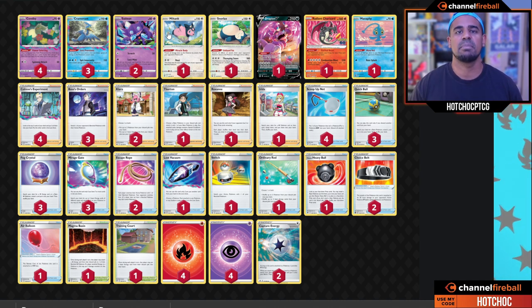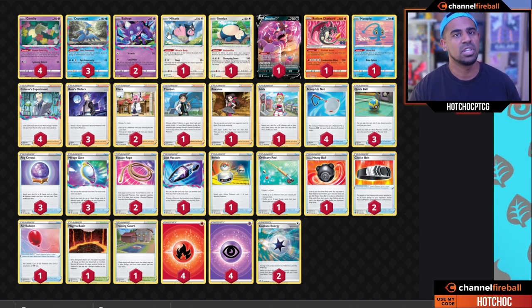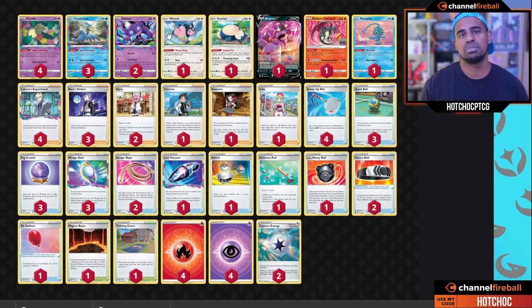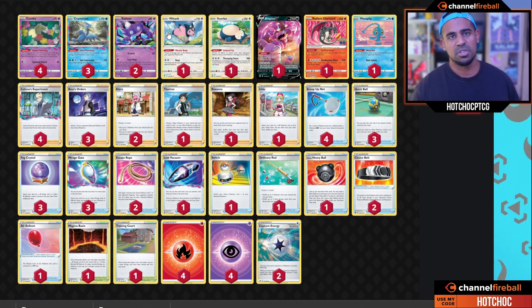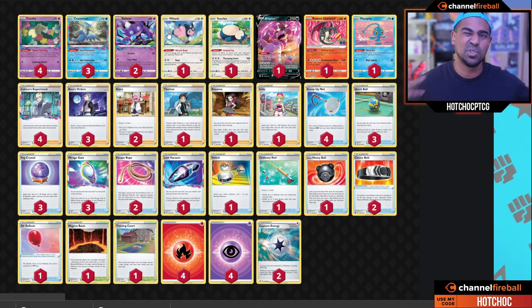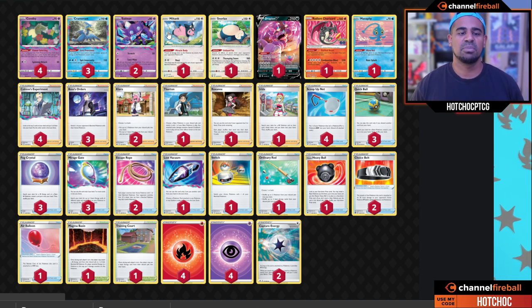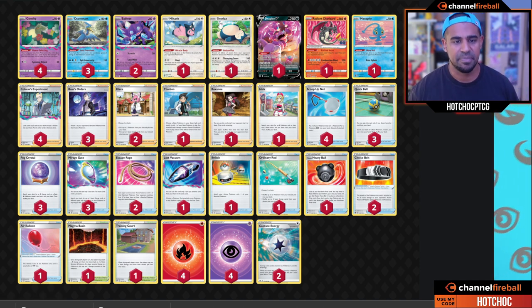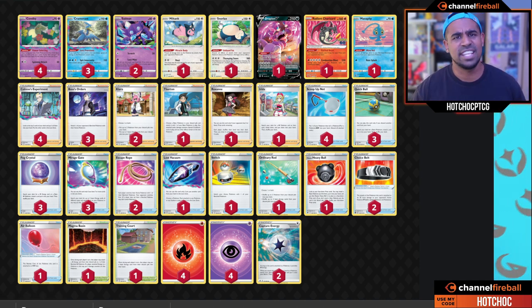There are two main Lost Zone attackers. You've got Miltank here — the Miracle Buddy ability prevents all damage done to it by V Pokémon, not too bad. Its attack Route is pretty decent: for two energy you do 10 plus 30 for each Bench Pokémon your opponent has in play. Miltank can cause problems for some decks that don't even have an answer to it, and in that case you can just send your Miltank in and hopefully win the game.